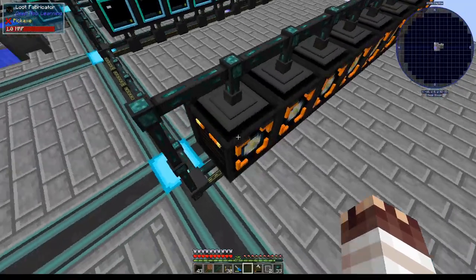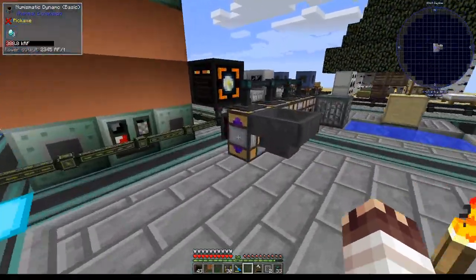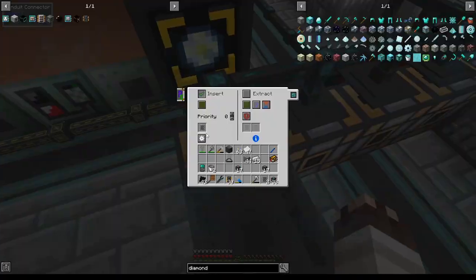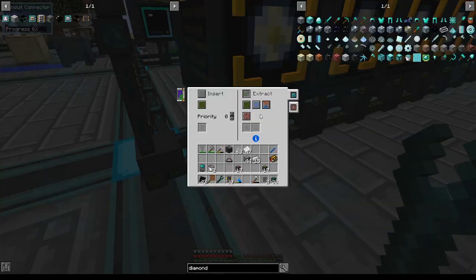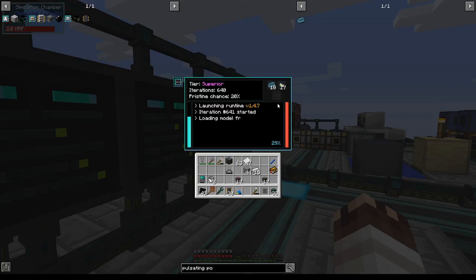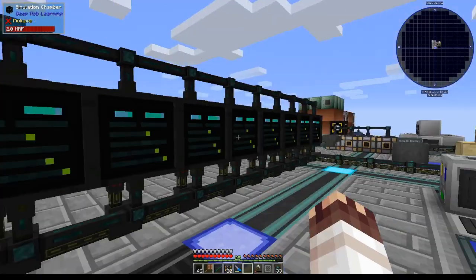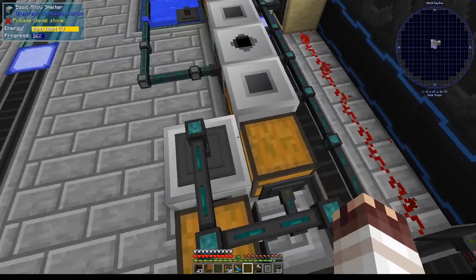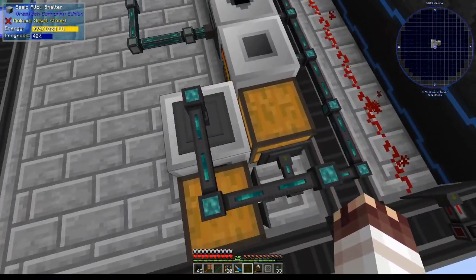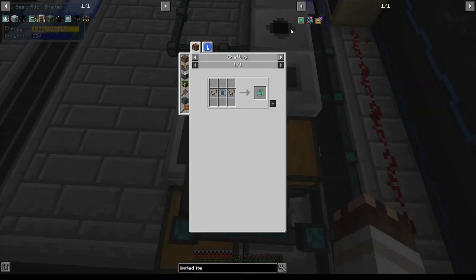This shulker model loot fabricator will be producing diamonds. With the help of filters on these numismatic dynamos, we'll be inserting diamonds into them. Make sure to send it to round robin. Simple calculations indicate that this alloy smelter will make one pulsating polymer clay every three seconds, which is not exceptional because these simulation chambers take about 15 seconds to run. I can only run five simulation chambers off of one alloy smelter, and I kind of need to run all of them.